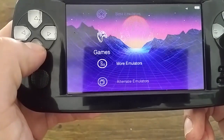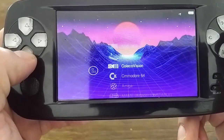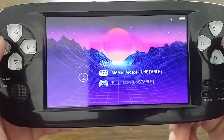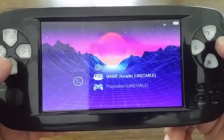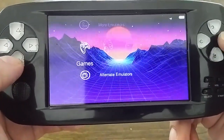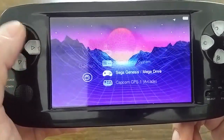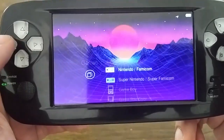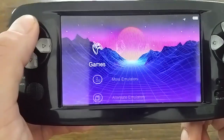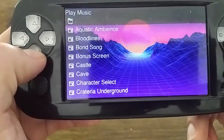I changed the name a few times — it's actually called 'best emulators.' Then 'more emulators' has MAME and PlayStation on there, but they don't work — if anybody knows how to get those working, that would be great. Then we've got 'alternate emulators,' which are mostly the ones that came with the device. They're kind of buggy but they do work, and they're there just in case you have a problem getting a ROM to run.